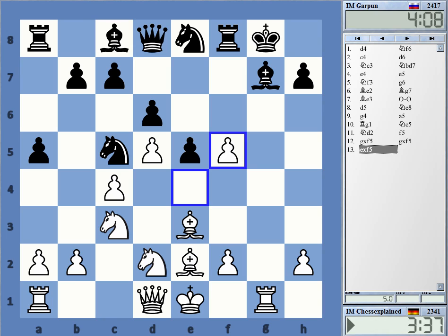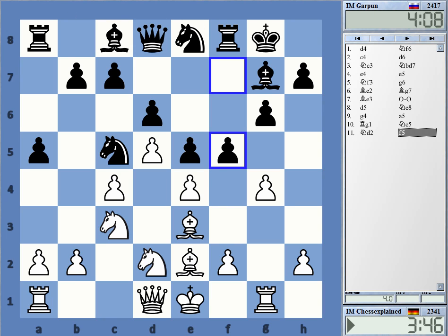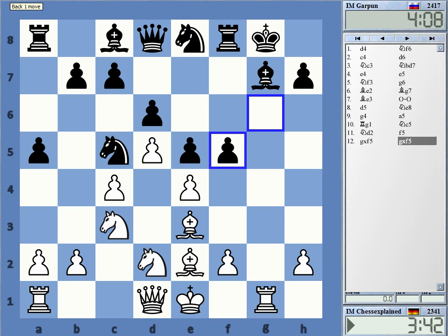Let's have a look at this. The thing is that this is really, really just bad for Black — it's just that bad, but I'm not punishing it, and this makes me always angry. Because they get away with stuff that they shouldn't get away with. You simply cannot play f5 when I play g4 and Rook g1 — this is just playing totally into White's setup. But the thing is that I'm playing badly afterwards.